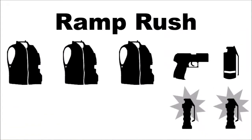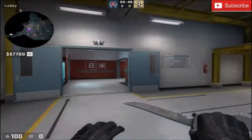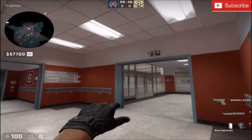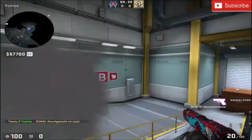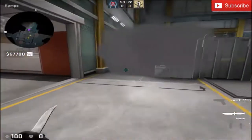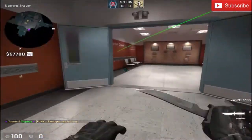The last strat is a basic ramp rush with one smoke and one flash. The upgraded pistol guy is optional and can buy whatever he wants. The whole team rushes radio room, the smoke player jumps across and lines up his smoke. This smoke gives cover from ramp and reduces the options of the CTs. Then he pop flashes his team out of ramp.